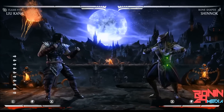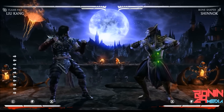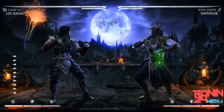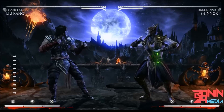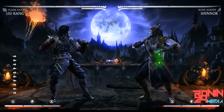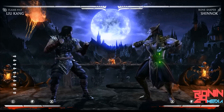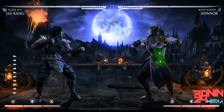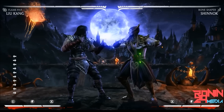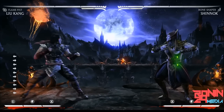The main part of it is you can block both of them with just one certain blocking pattern. You have to look at the frame data and know that one option is slower than the other. If both mix-ups are the exact same frames, then you're not going to be able to fuzzy guard it — you'll have to guess. But in this case, the low is much faster than the overhead option. So I block low first, and then I release the block button to block high, and I would block both options successfully. It takes some getting used to and some practice. But characters like Shinnok, if you think it's a 50-50 and you don't know that you can fuzzy guard it, Shinnok players are going to blow you up for it.